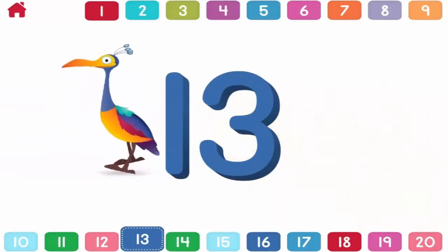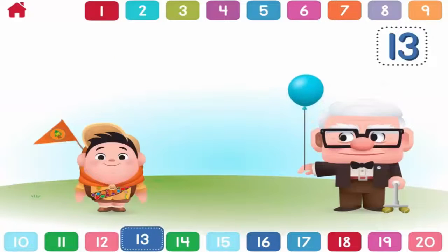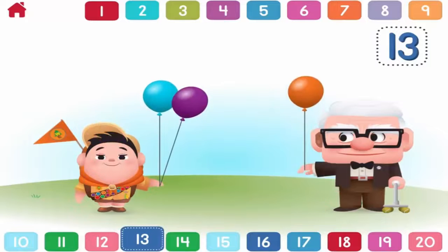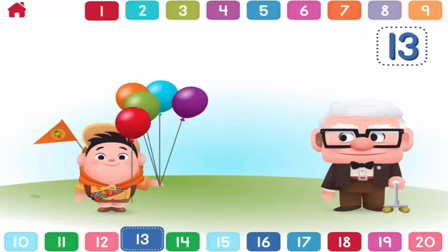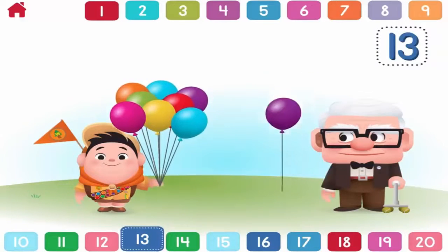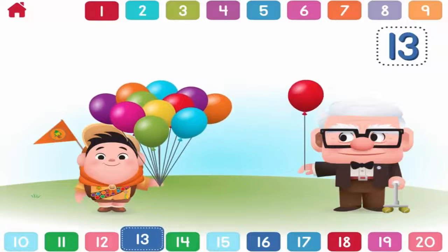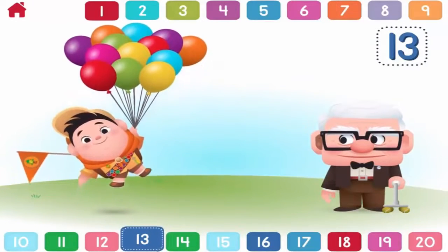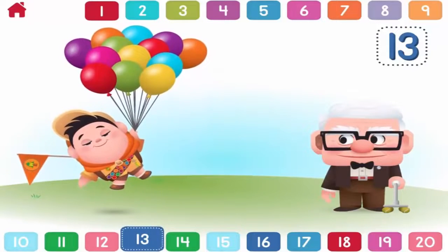Thirteen. Can you help Carl give thirteen balloons to Russell? One, two, three, four, five, six, seven, eight, nine, ten, eleven, twelve, thirteen. Well done. Russell has thirteen balloons.